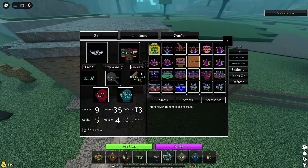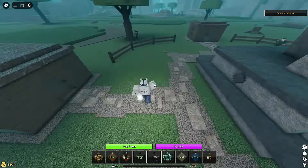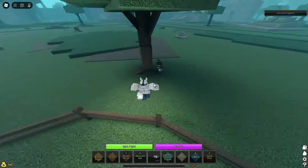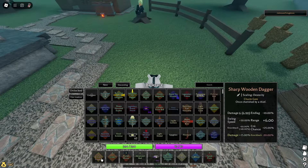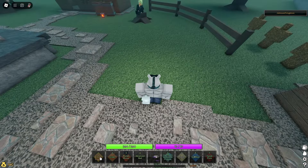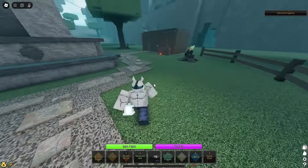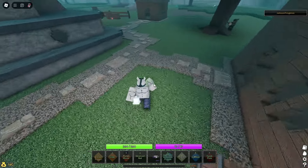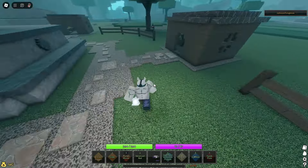I'm in game now. I have a build — I'm not gonna go over it just yet because I want to talk, because I like to talk. Wind dagger. Basically a wooden dagger. Just want to put a little disclaimer here: it's never gonna be a good weapon.